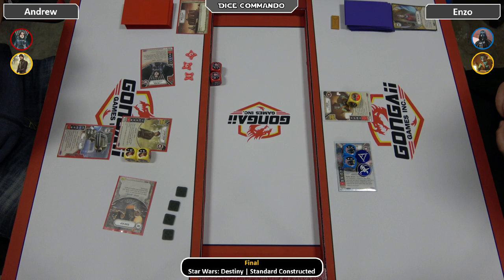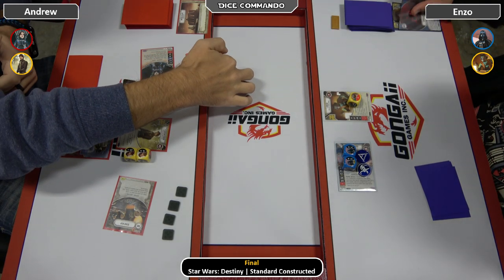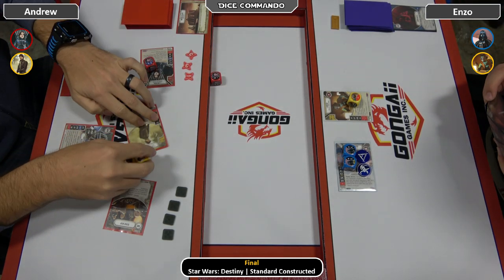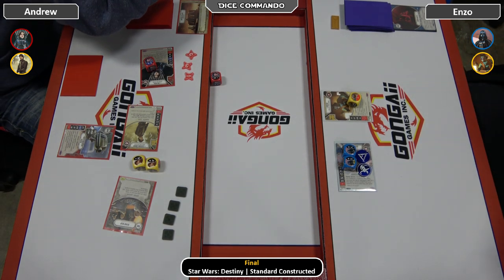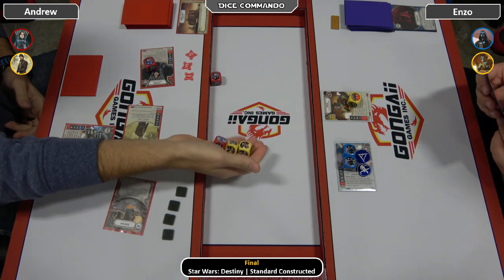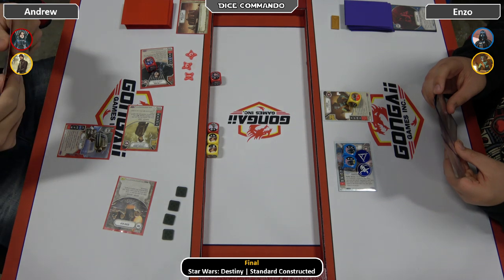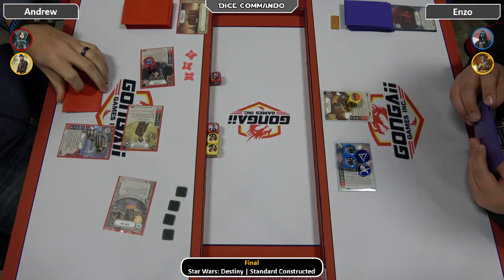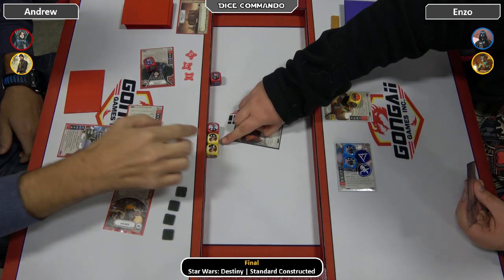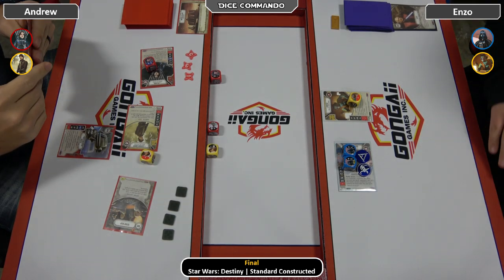Andrew's probably not going to be able to claim out on Vader here. Mode of Jyn for guns, probably. Gets the guns, loses it. Not a great start for Andrew — Enzo's doing exactly what he wants to do. Cassian comes in with a Rex die — gets a two indirect on Rex, a two gun on Cassian, and a money on Cassian. There's a doubt Cassian die and a blank. Enzo's hitting everything he needs to.